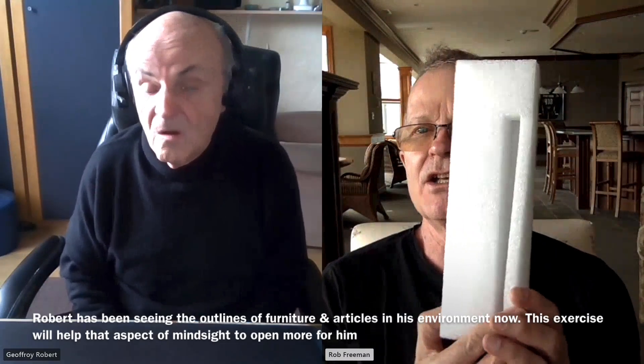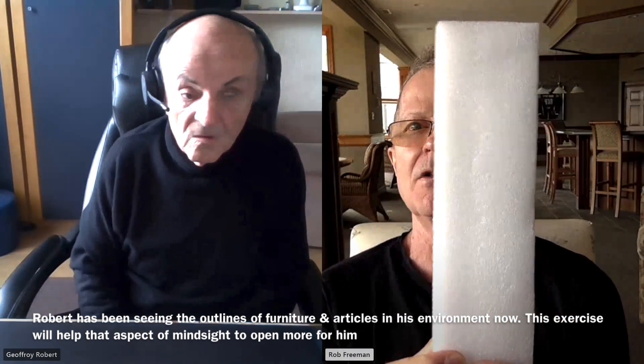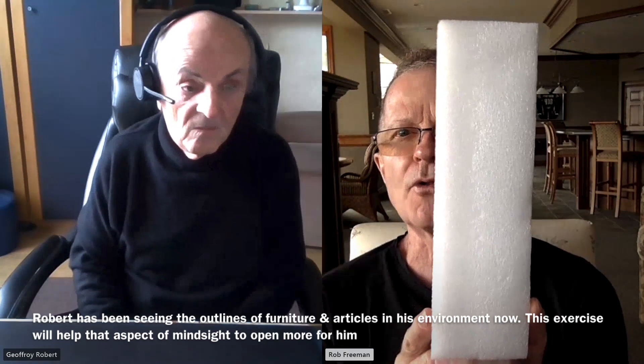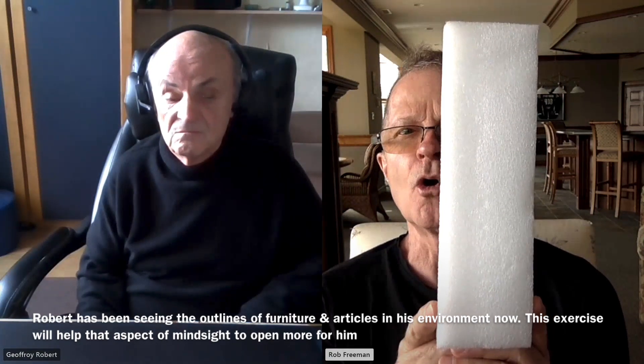We're going to go back to the white line. I'm putting it on your screen, Rob — one of three ways: either horizontal, vertical, or diagonal. Totally let go, no thinking, just observing. Be in the here and now. Go to your screen with your mind sight that you do have. You've proven it to yourself many times. Let go and allow it to come through, Rob. Which one of the three planes is this white foam line in? Vertical. Yes, it is. Very good, Rob. Excellent.